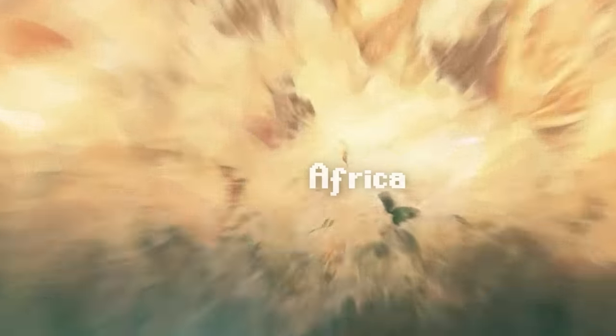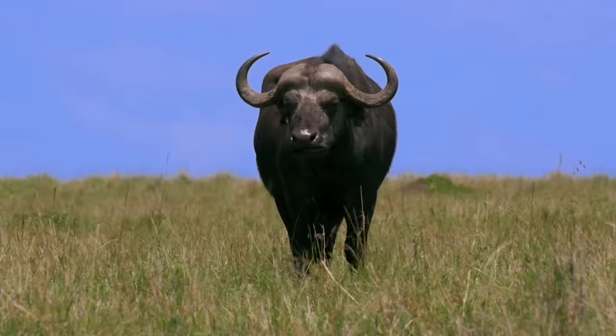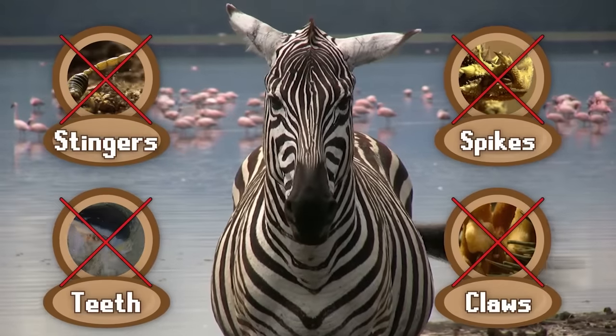In the African meta, things are taken to the extreme, with builds like the elephant, rhino, and cape buffalo rocking some of the most threatening tusks and horns in the entire game. So you might be surprised to learn that one of the most successful builds in the African savannah is the zebra — a build with no obvious weaponry to speak of.